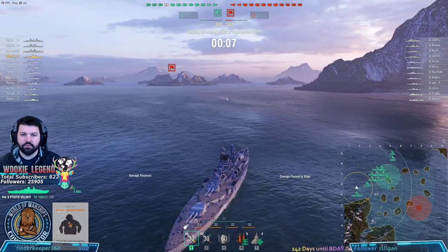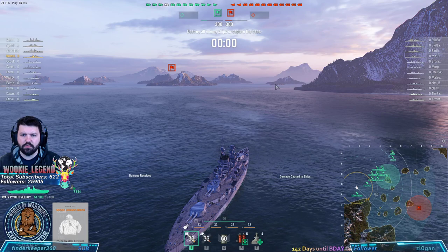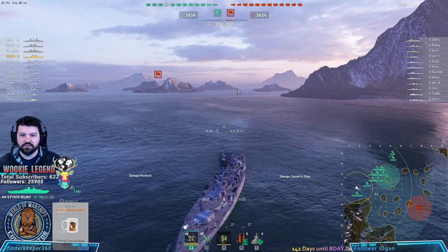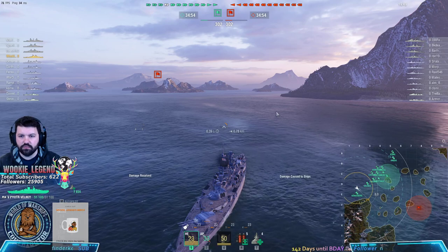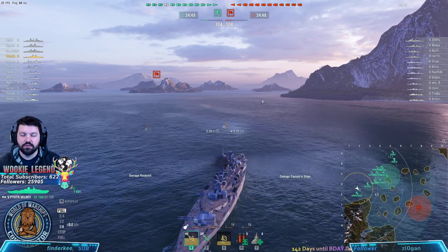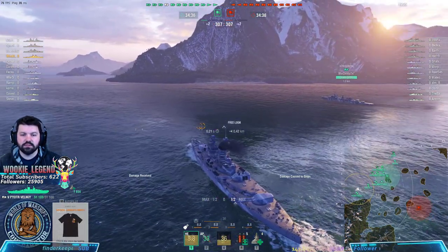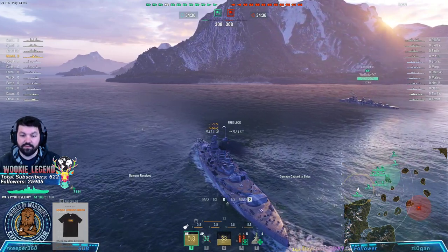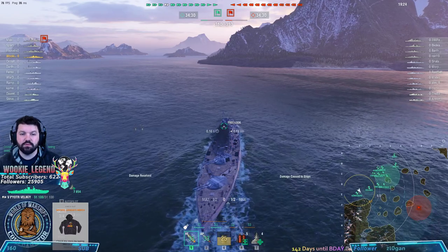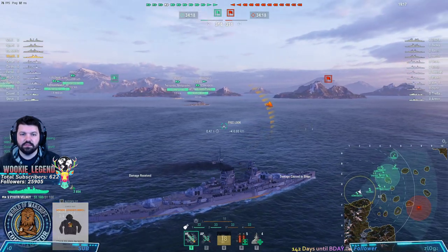We got in the match. We're going to move forward through these islands, not going much further than this one — they're going to come to us. We need to angle so that if shells come from here, here, or over here, we have our nose turned in. We'll go in deep towards the island and nose-in. If we have to disengage, we can back up. We do have a 37-second 180-degree turret traverse — 37 seconds isn't the worst. We have an Emerald and a test ship.